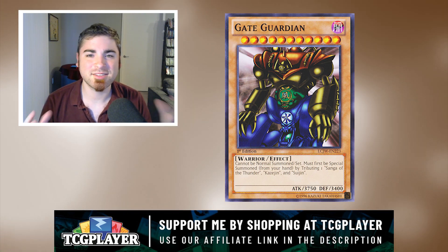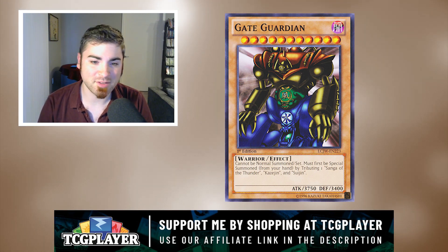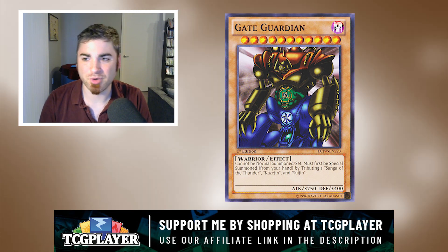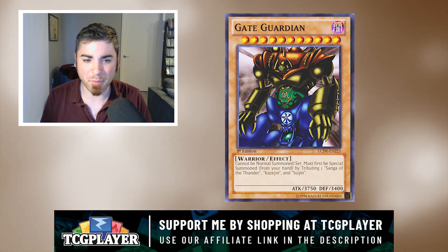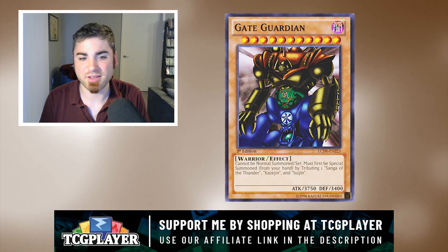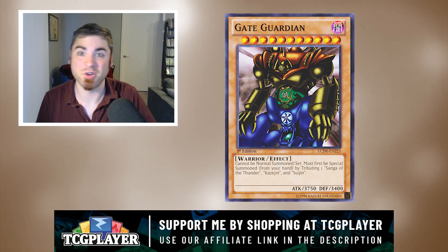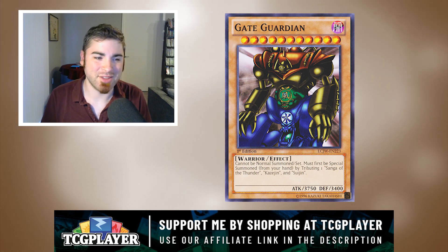Gate Guardian is so cool and it needs something. The closest thing we ever got was in the video games when it had a ritual card, but even still you needed Sangha, Kazujin, and Suijin. It was so hard to build anything around this. Sure, you could build a deck around it but it certainly wouldn't be any good. In Retro Yu-Gi-Oh!, you're better off playing Sangha of the Thunder than running the other two or Gate Guardian whatsoever — you can get more out of having one of those other monsters in your Critter format deck, let alone Goat format.